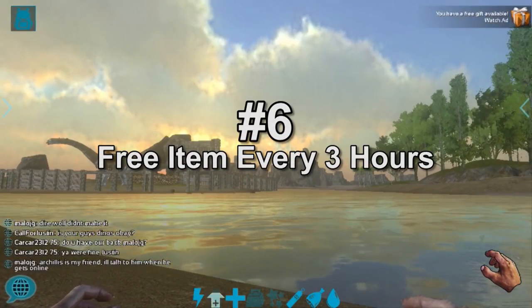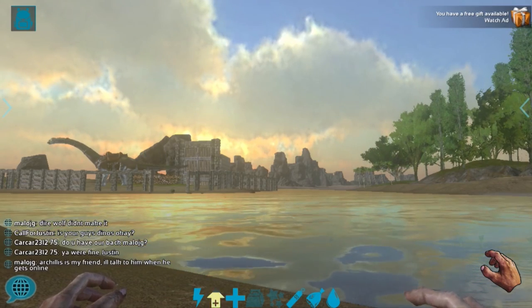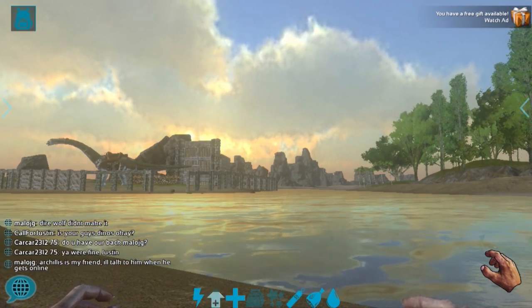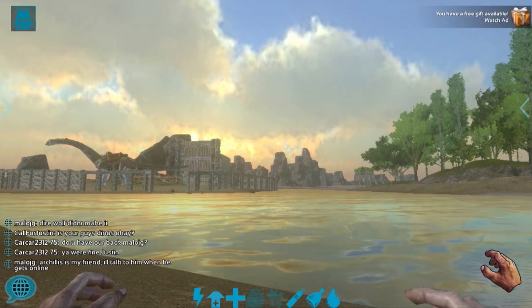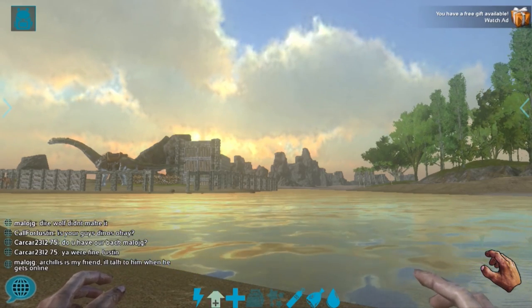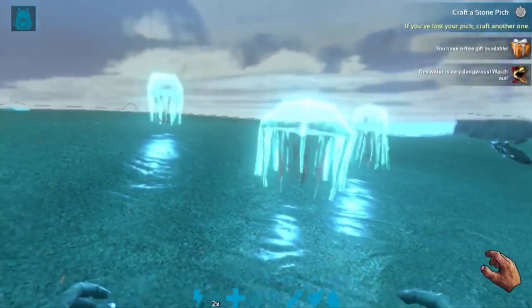Number 6: Free Item Every 3 Hours. Normal players can still get an item every 3 hours by watching an ad, but having the Primal Pass makes it even easier to get that free item. Primal Pass holders do not have to watch the ad to get that item, which is very convenient for players that hate ads or do not want to waste data on it.